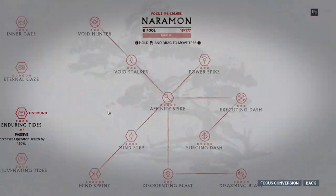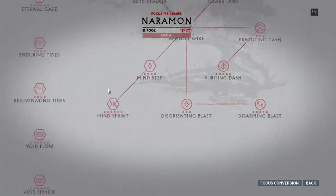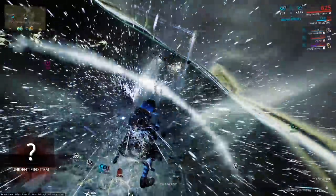Once you're done here, move on to Naramon. With Naramon, you're only going to need one thing, and that is Mind Sprint. This grants your operator 120% void dash speed, allows you to travel further than normal, and that is very crucial in Eidolon hunts.